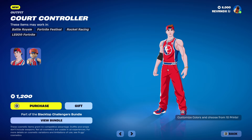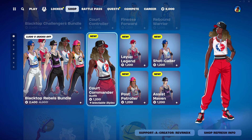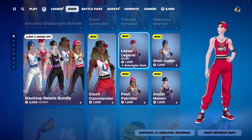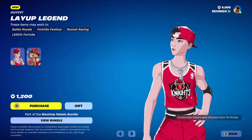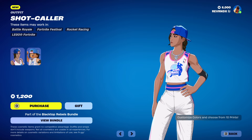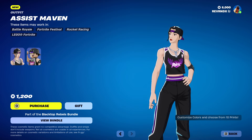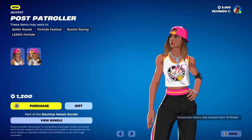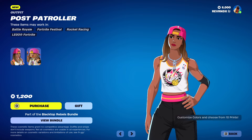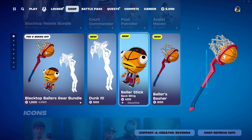You got the Goat Sticks, the Battle Bus Ballers, the Peelers, and of course the Cuddle Bears. There's also a general NBA logo right there. You also have the female variants: Court Commander, Layup Legend, Shot Caller, Assist Maven, and Patroller with the Knights package. The Layup Llamas — I love the Layup Llamas. You also get the Ravens and the Drift Riffs.